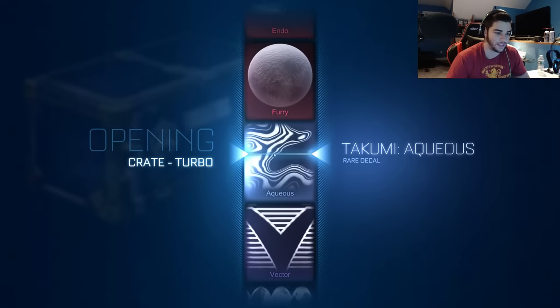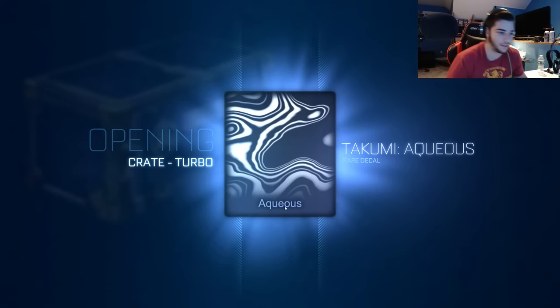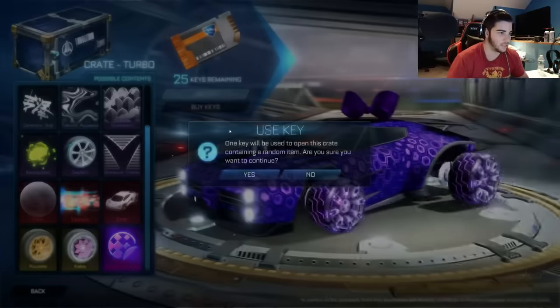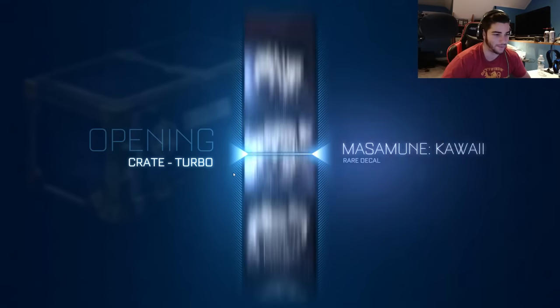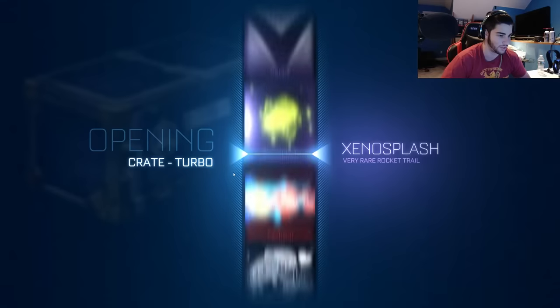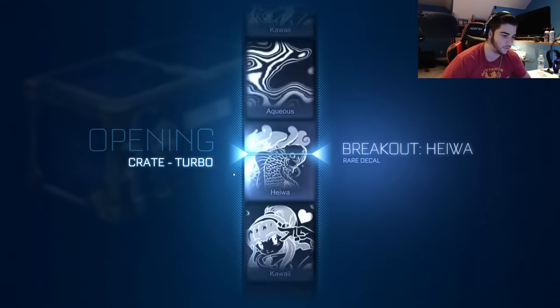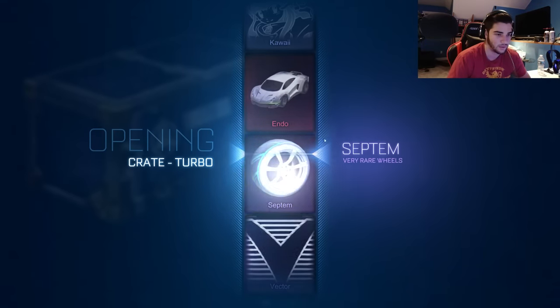These Universals — look at all those — and then we're going to get this. Last time we did the Player's Choice crate we got a lot of imports, so maybe at least we can get a lot of imports here. I wish I could have gotten the Endo, would have been nice. We got some Spectrum Wheels, not bad.